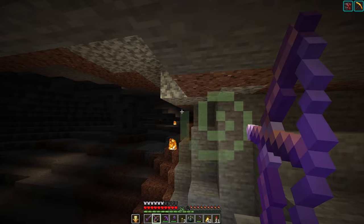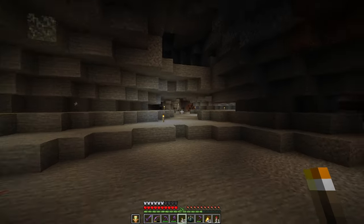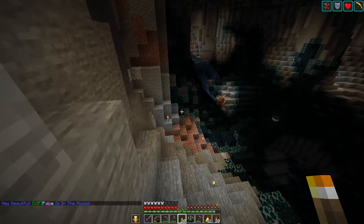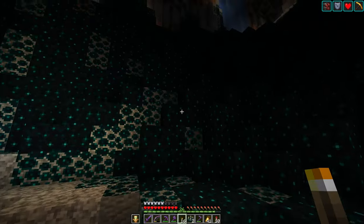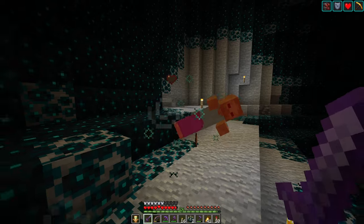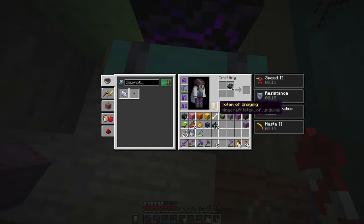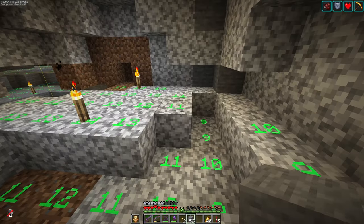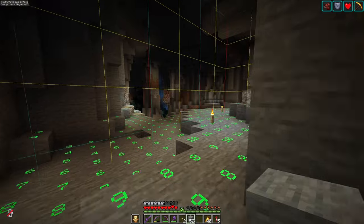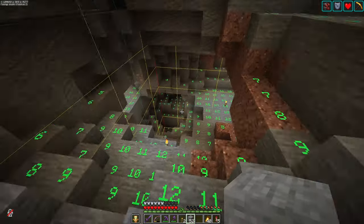Oh dear — a zombie villager. I feel like you don't see them very much. Hate zombie reinforcements. That looked like a hoglin for a second and it scared the bejesus out of me. We could hang around lighting up caves all day, but that feels like another day project. We just want to toss things into the system, and then this spot we'll just pretend doesn't exist. So now this area is relatively protected and we can work down here with reasonable amounts of safety.